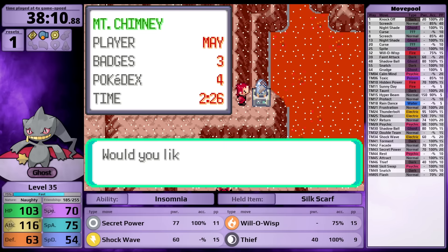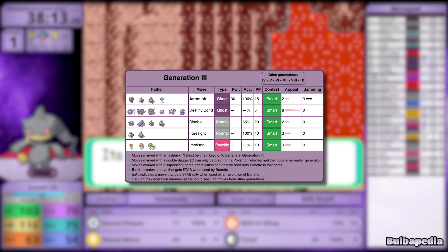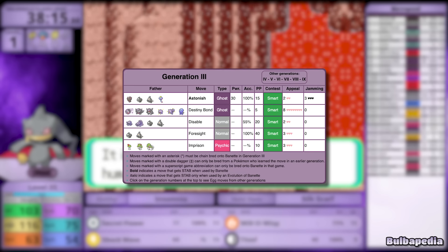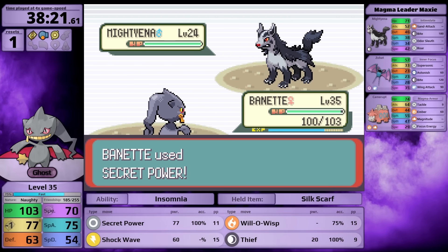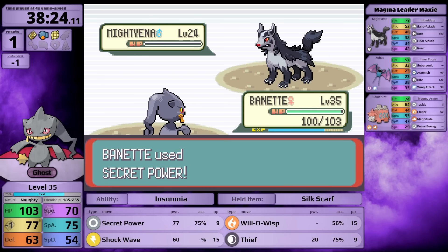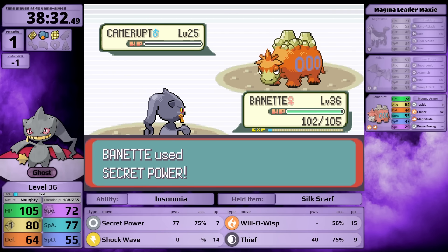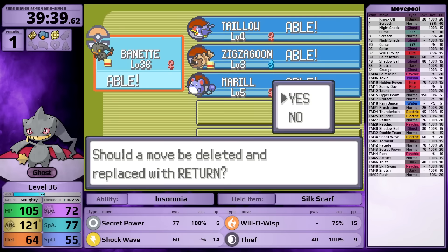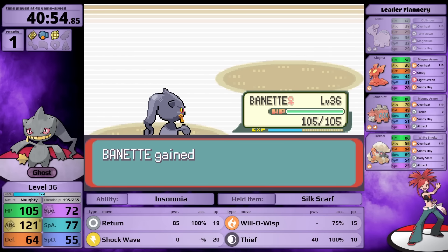I looked up Banette's breeding moves - if you breed with Misdreavus, Duskull, Dusclops, or Chimecho, it can get Astonish. That is astonishingly bad. Against Maxie, despite Intimidate lowering my attack stat, it doesn't matter - Secret Power still two-shots Mightyena and I avoid Bite entirely. From there it's just cleaning up Zubat and Camerupt. Before Flannery, I backtrack to Fallarbor Town to pick up the Return TM for increased base power.